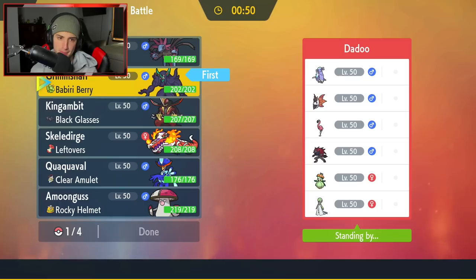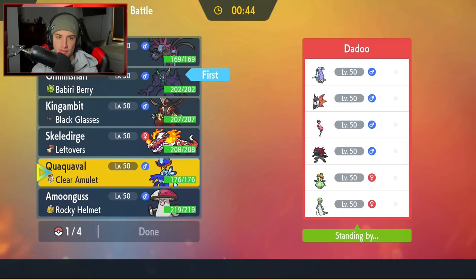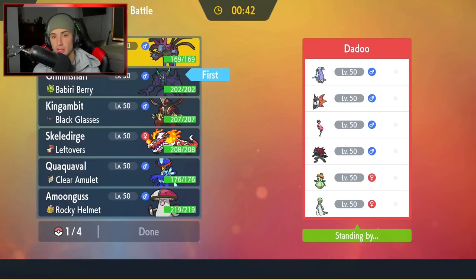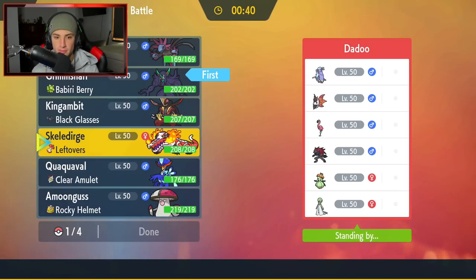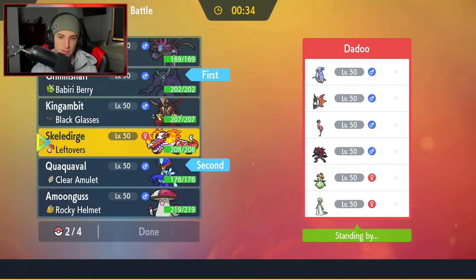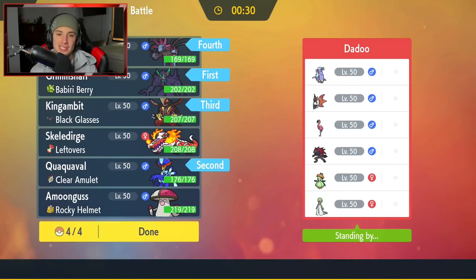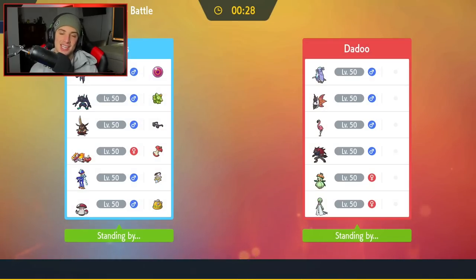Do I lead a Pokemon like Gambit? I definitely want to bring in Gambit because if they bring a Fairy Pokemon and we don't have Gambit, we can pretty much just get steamrolled. Or I could bring in a Pokemon like Hydreigon and just Terastallize. But I think I'm going to lead Quaquaval — it just seems solid. Volcorona could definitely be a lead, so Quaquaval is going to come in here. I'm going to bring Gambit in the back end, and last but not least, I've got to bring Hydreigon.